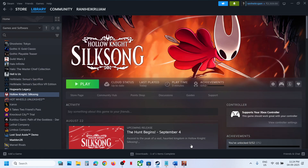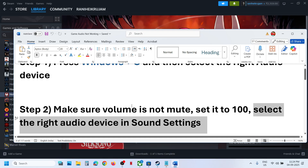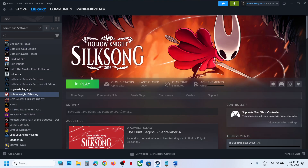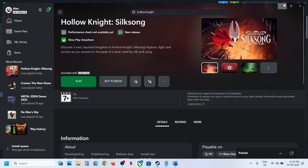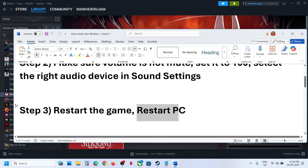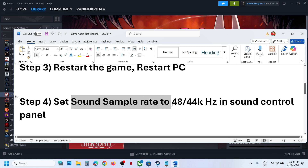If it's still not working, the next step is to restart the game. Simply relaunch the game — if you have it on Steam or the Xbox app, just relaunch it and check. If it's still not working, restart your computer and then check.